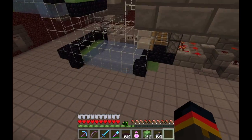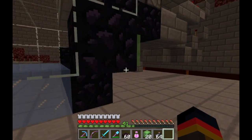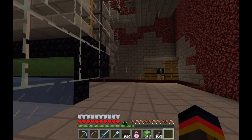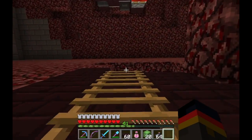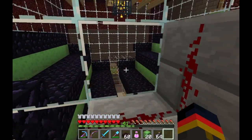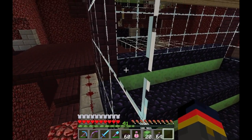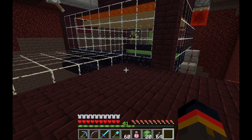Mobs will not spawn on regular ice, so that helps somewhat. But they can spawn on the slime blocks and the obsidian here. They can also spawn within the spawning chamber — there are bits of obsidian there. You saw that guy who was sitting right there, mocking me. Jerk.